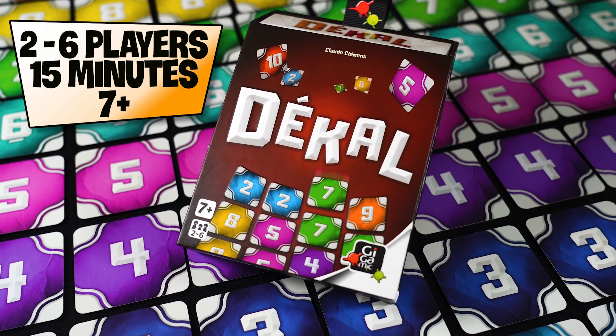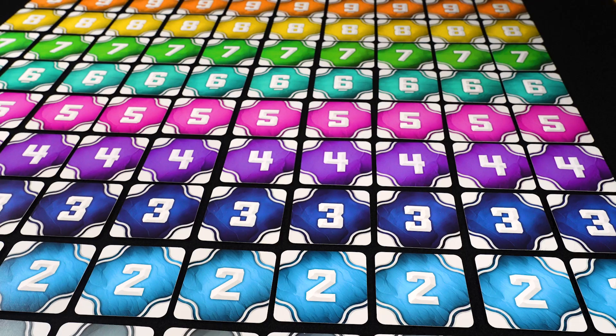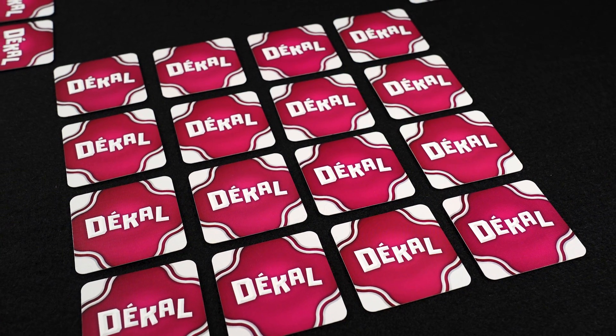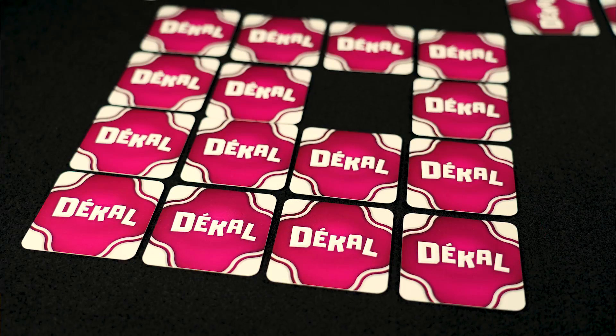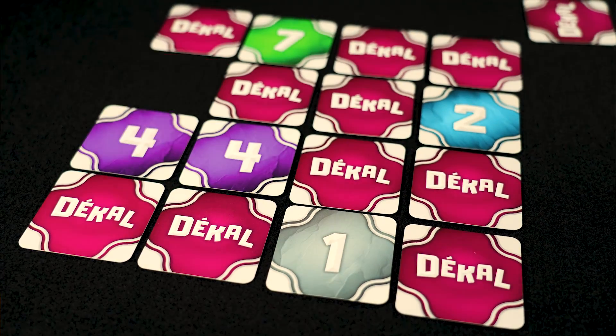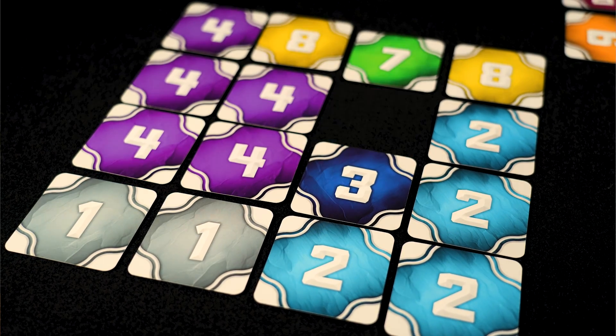Slide is for 2-6 players and consists of 100 cards with values 1-10. Each player starts with their own grid of 4x4 cards. All 16 cards are face down. At the end of the game, all cards will be face up and your total score will be the sum of all the values shown.